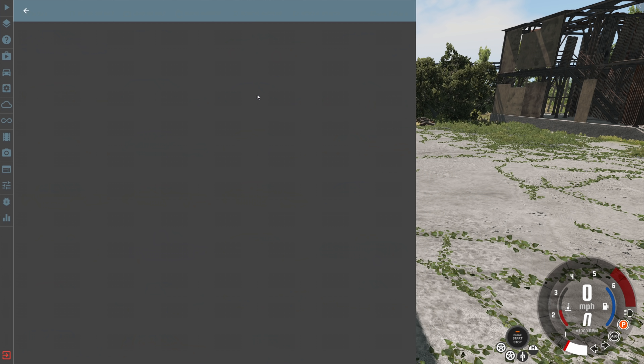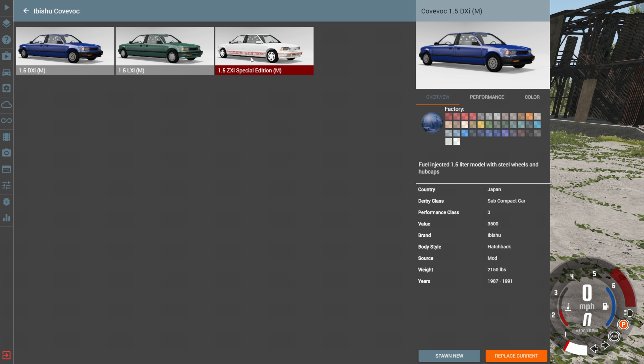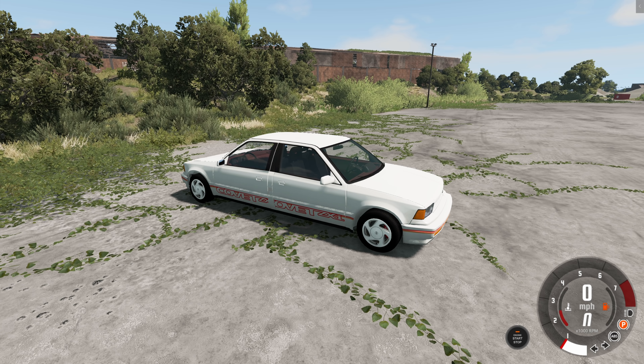Hey, this is YBR with BeamNG Drive, and today we're going to be taking a look at a mod called the Ibishu Kovac. We have three versions, but we're going to start with the best version, the ZXI Special Edition. Basically, you get an Ibishu Kovac, then you get another Ibishu Kovac, and you slam them together at the rear end - and ta-da! You get a Kovac.